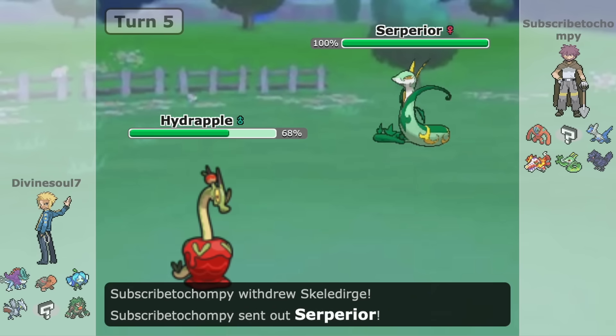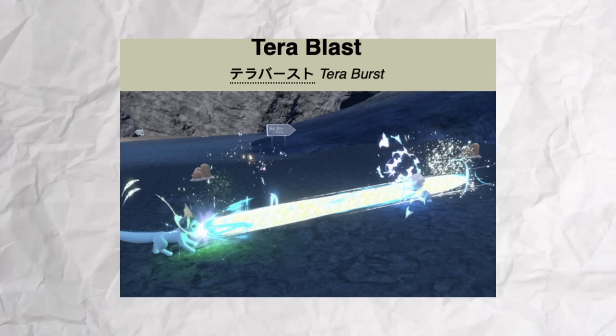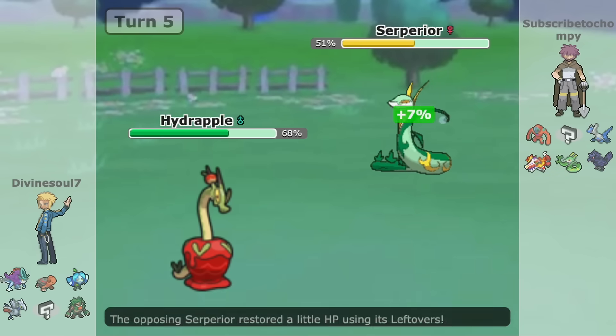Fickle Beam isn't the only move it has though. It also has Draco Meteor, Dragon Pulse, Giga Drain, Leaf Storm, Earth Power, and Tera Blast, among others. It has a respectable offensive profile for a Pokémon that's supposed to be primarily defensive.